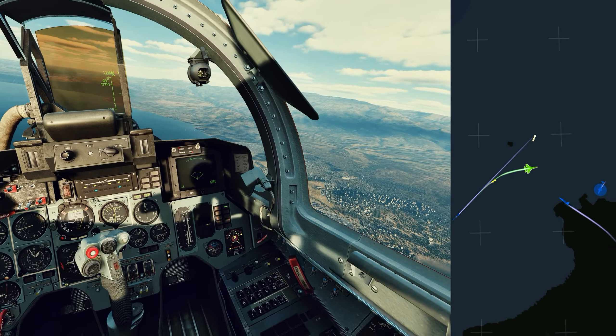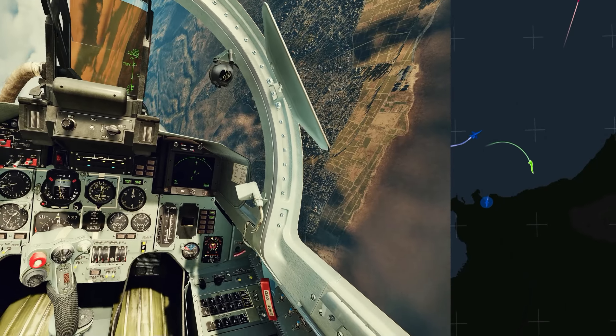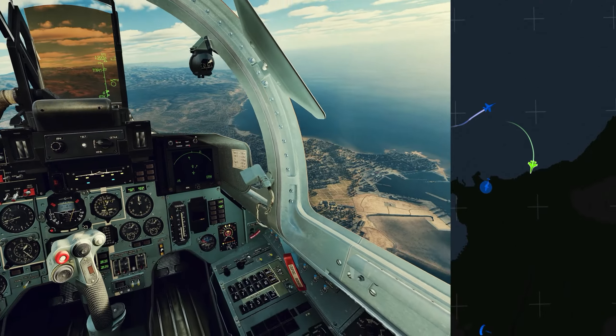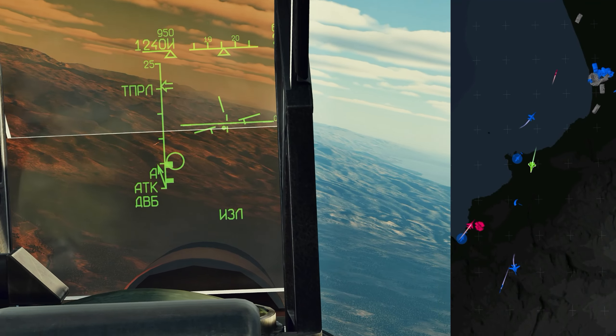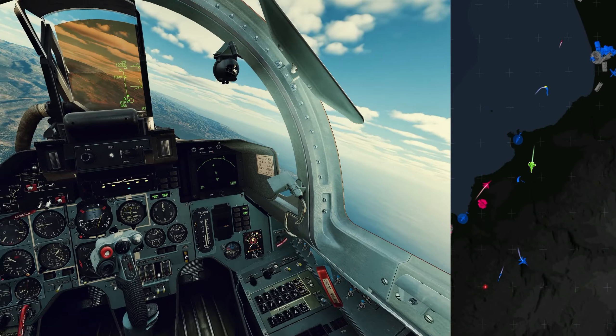I pick up a hostile to the south, and I'm turning around looking for him. There's a lock — got him in tail aspect and I'm following him down southwards. This is the F-14.